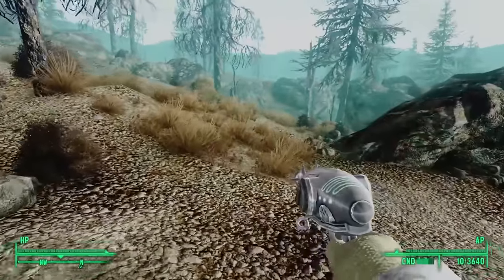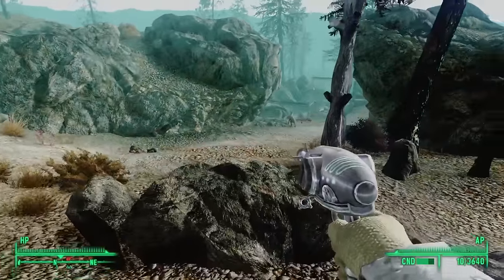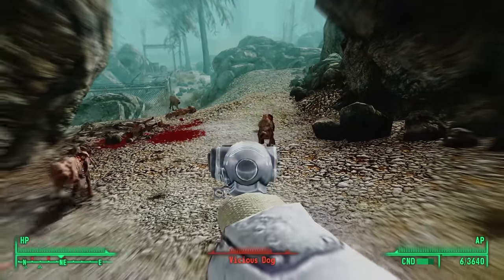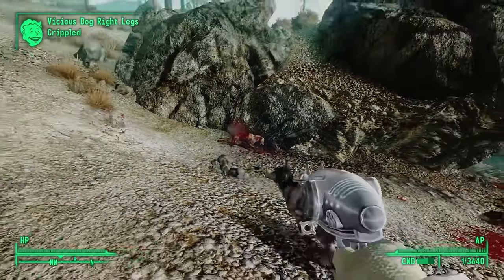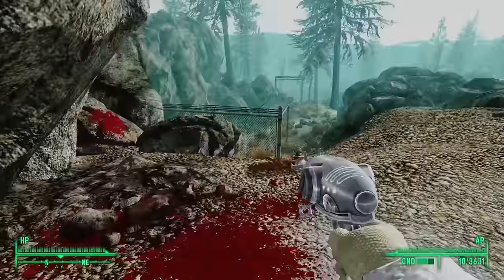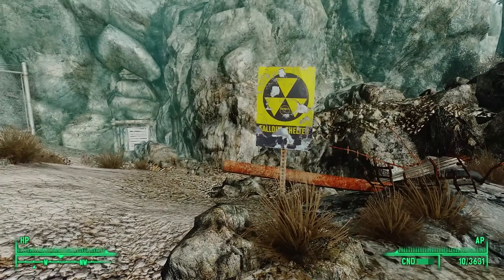One day while exploring the road north of the Jury Street Metro, we find a pack of wild dogs guarding a choke point in a ravine. Heading through the ravine, we see a chain-link fence off to the left. There doesn't appear to be anything beyond it — just a bunch of rock. The fence, however, is totally broken, and just outside it is a big yellow sign.